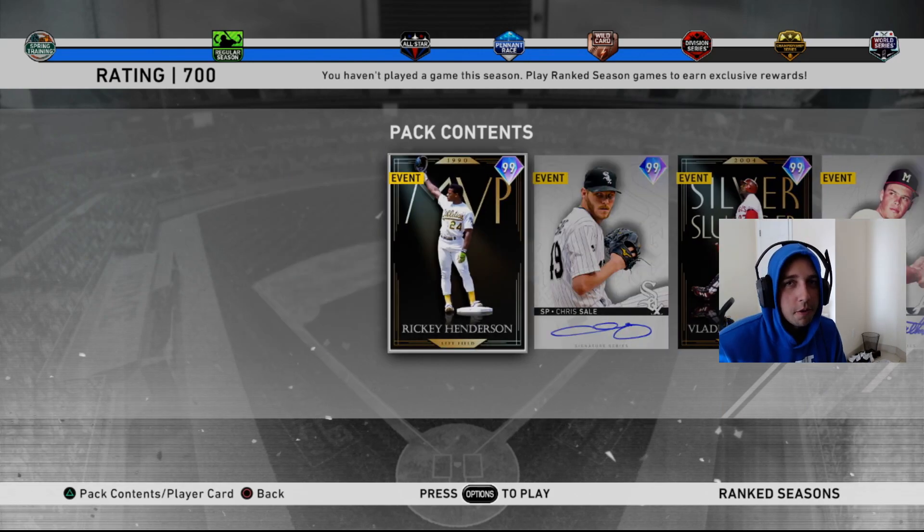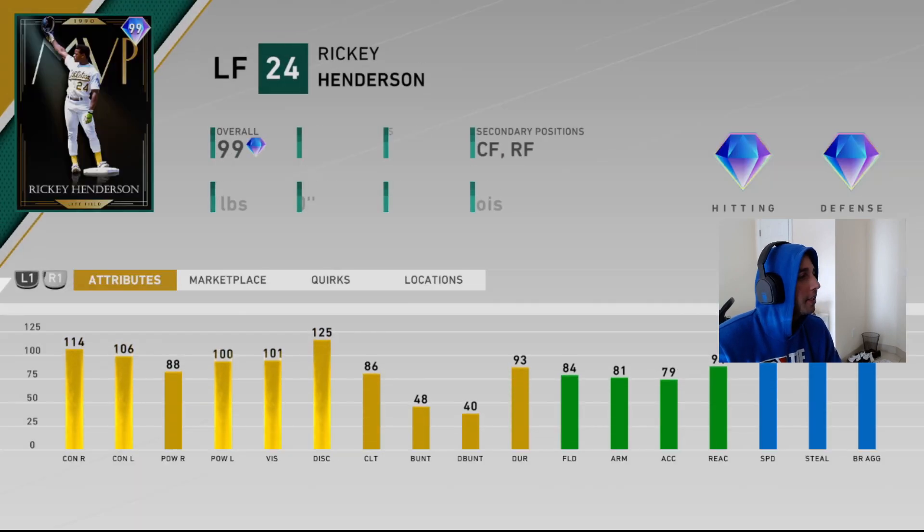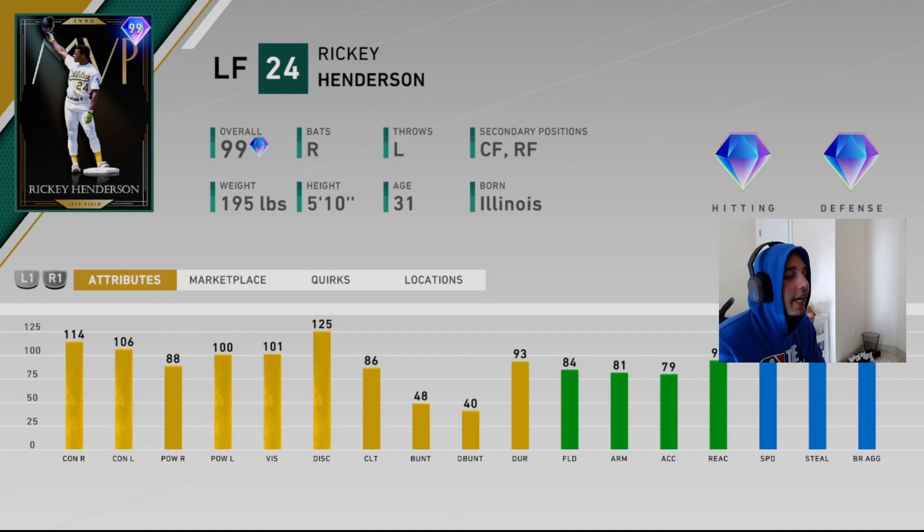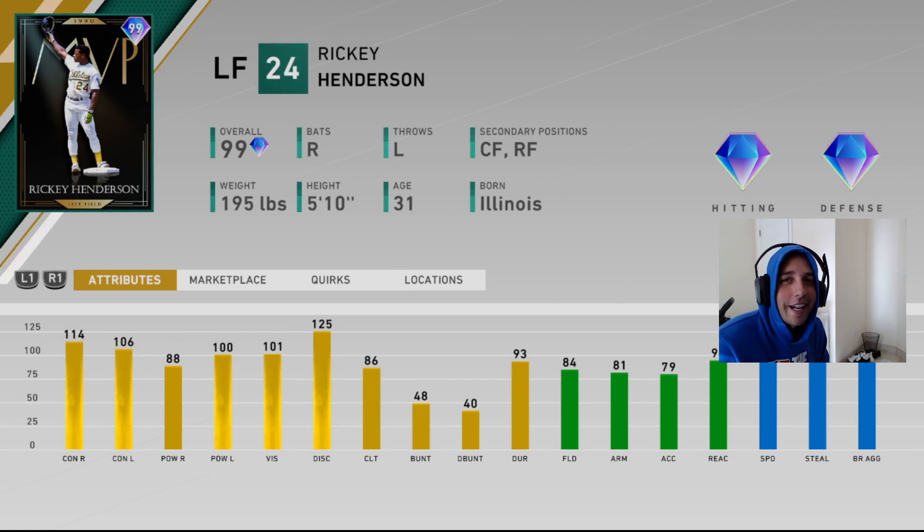We're gonna take a look at these two new world series rewards. Starting off with Ricky Henderson, his 1990 MVP year — 114 contact versus right, 106 versus left, 88 power versus right, 100 versus lefties, 101 vision, 84 fielding, 81 arm strength, 94 reactions, and 98 speed. This card I'm not impressed by at all, especially since we just got MVP Trout last week and we already have Larry Walker and Mickey Mantle. This is not a good world series card right now — we're already in August.